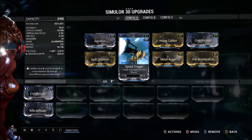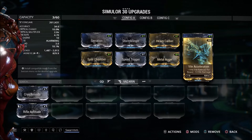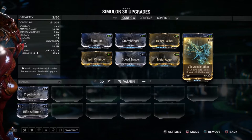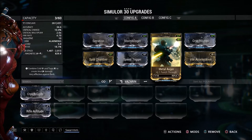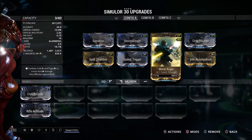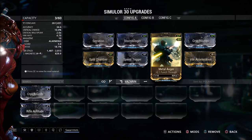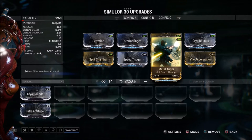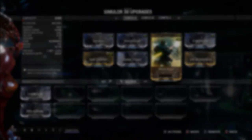We've also got Speed Trigger and Vile Acceleration, which basically helps with your fire rate — definitely a must-have for this weapon because it has a very slow base fire rate. And finally we've got Metal Auger, which gives you good punch-through. That's important for this weapon because without it your bullets will just bounce off enemies instead of going where you want them to go. So that's very vital — definitely recommend you get this mod.